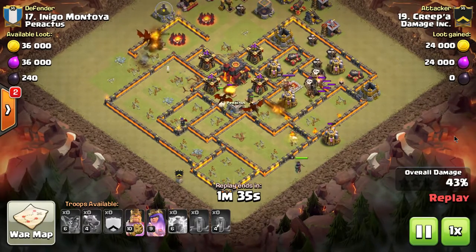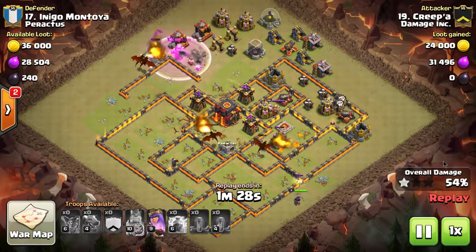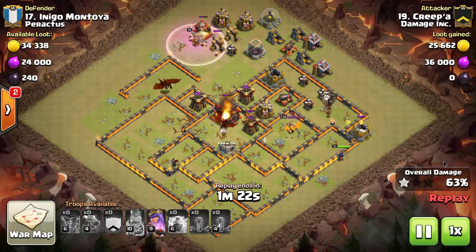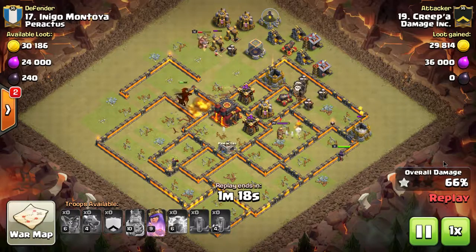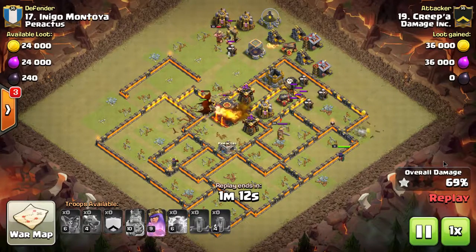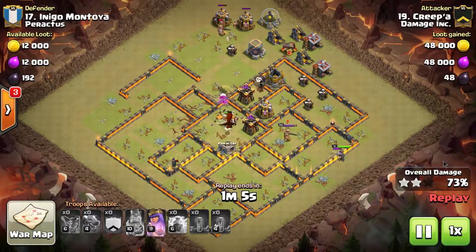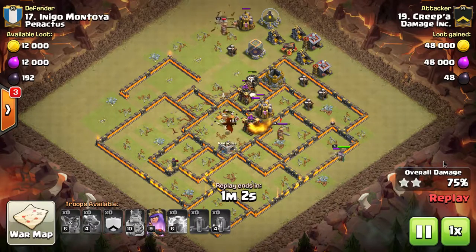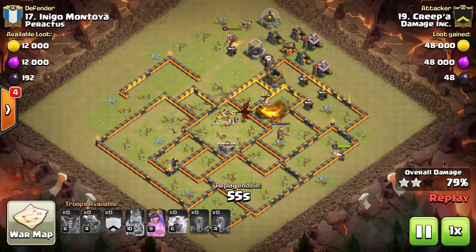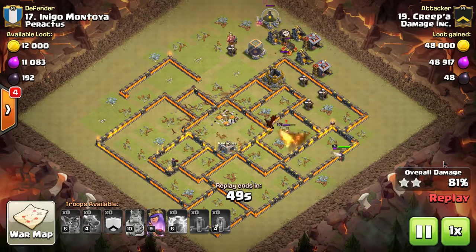What Creeper does so well is he conserves his spells by picking bases that don't have their layout done right — bases that have the air defenses too close together. One earthquake can actually damage multiple buildings at one time. So he uses one earthquake spell, it damages multiple air defenses, and then he uses two lightnings on each air defense. Instead of using two lightnings and an earthquake on one air defense, and two lightnings and an earthquake on a second, he uses one earthquake on both and then four lightnings. That gives him one last spell left over — and having that half spell is a huge advantage. Anytime you can conserve a spell by using the earthquake on two air defenses at once, I would definitely go for it.